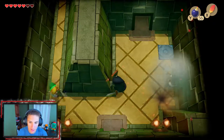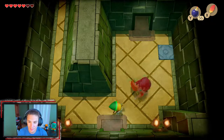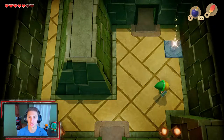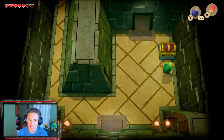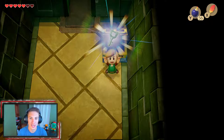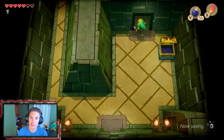We gotta shield this guy and hit him. Kill all these enemies on this floor and we can obtain our first chest for this dungeon. We don't even have the map yet. We get ourselves our first small key — now we can open any locked door of our choosing.